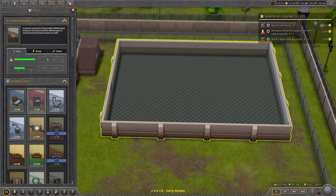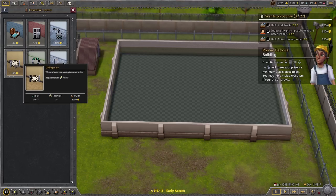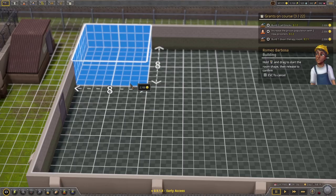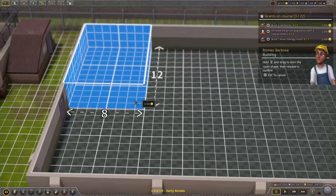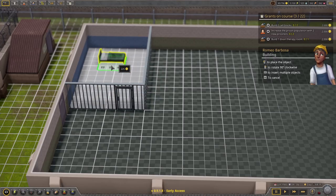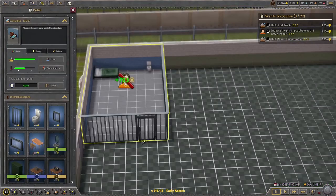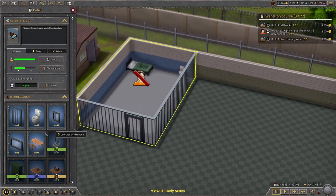These are insertable rooms — essential rooms include cell blocks, isolation cell blocks, showers, restrooms, infirmary, and a dining room. Cell blocks first. We drop one in next to the door. How big does it need to be? It tells us we need: a bed, a toilet, and then connect it to the power. That cell might be a bit big for just a bed and a toilet — they could run laps around it. We can add more things: a cell desk, a door, a window.